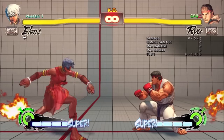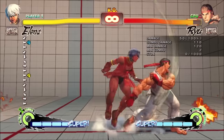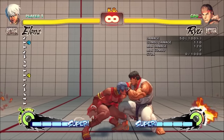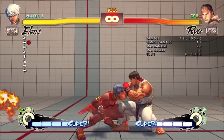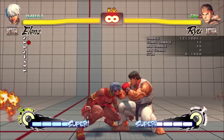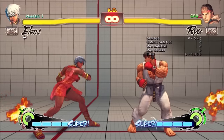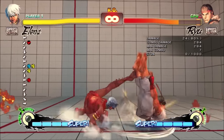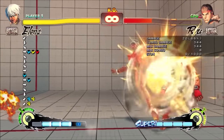All versions of Mallet Smash are overheads. Unfortunately, the non-EX versions are all somewhat reactable, and the light and medium ones are really unsafe on block. The heavy version is only minus 1 on block, and it arcs high so it can easily go over stuff — basically a very slow Hazanshu. But unlike Hazanshu, it was really plus on hit and had some great conversions. Okay, that was all stuff that was generally strong about her but not really overpowered. So let's talk about what was actually truly broken.